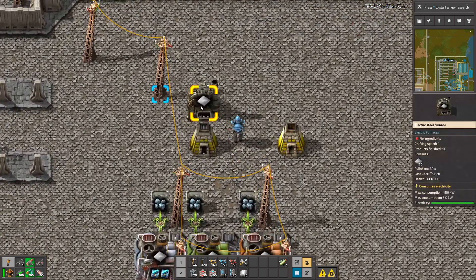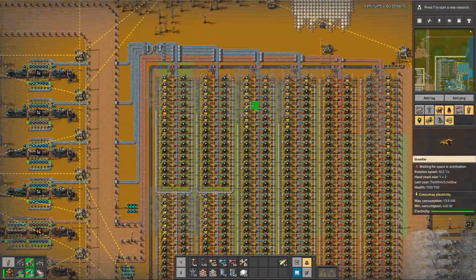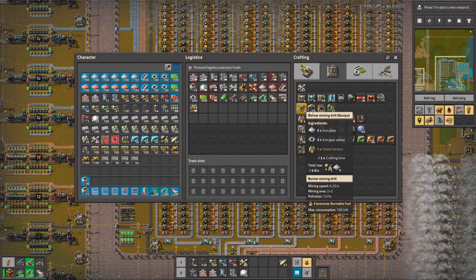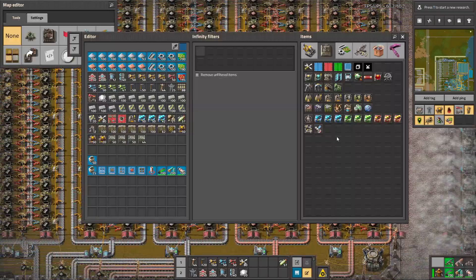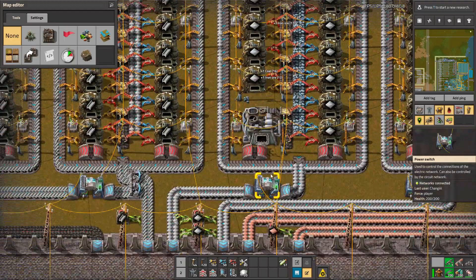It's a nice upgrade. You can also switch to electricity way faster without redesigning your full base, because when you build stone furnaces it's hard to upgrade them to normal electric furnaces since they are bigger and don't fit well.